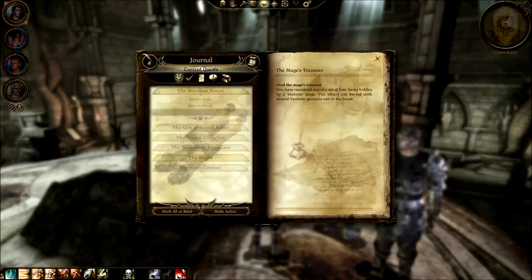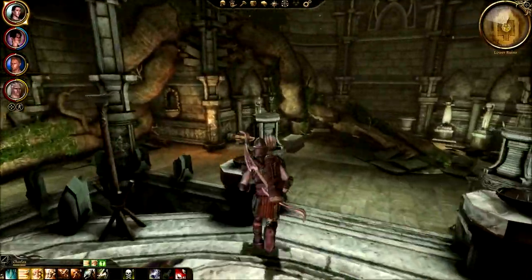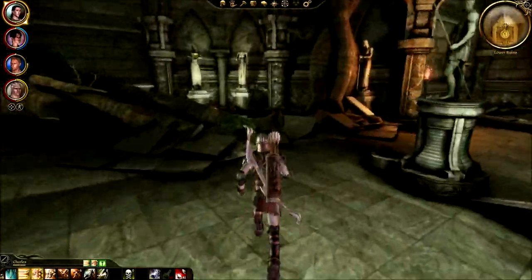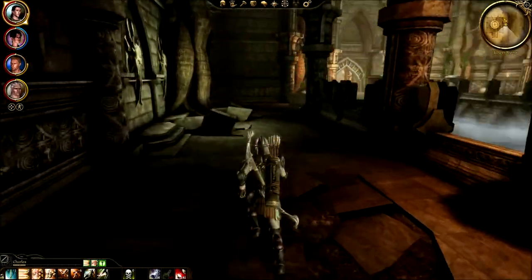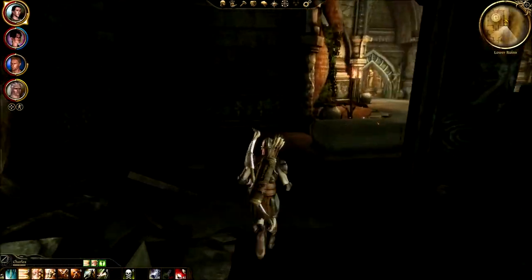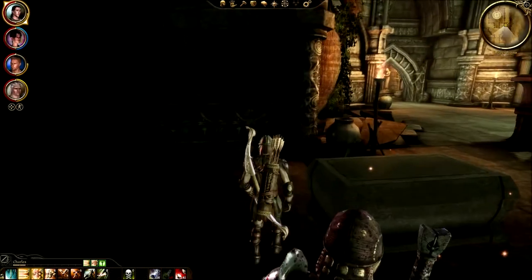I cleared up some room and got a quest from picking up the treasure here. I've recovered one of a set of four hidden items hidden by a Tevinter mage. The others are buried with several Tevinter generals out in the forest. I don't think I'm going to be able to get all four, but hey, I got one. I can't equip it just yet - nobody has 38 strength.